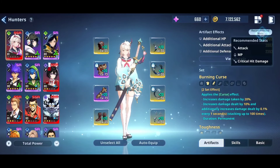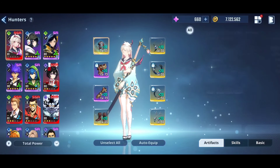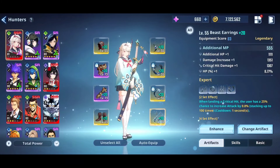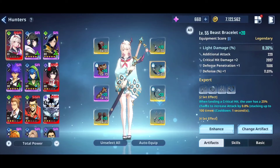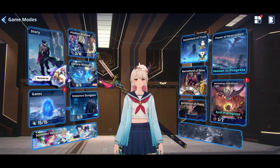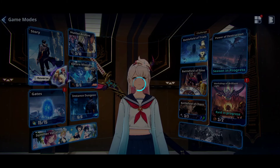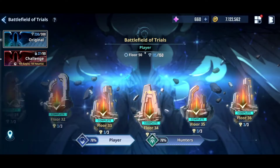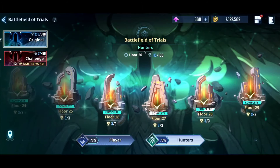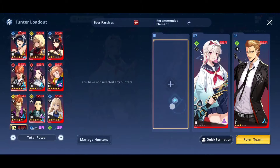Talking about artifacts: you want to focus on attack, MP, and crit damage. For now I'm using 2-piece Toughness, 2-piece Curse, 4-piece Expert — that's my makeshift build. The proper build guide will come in the next video. Let's test her at A1, A2, and A0 to see how much difference there is. We'll go to the dummy stage, Flood Number 25 of Battlefield of Trials, because that's the best way to experiment with damage.